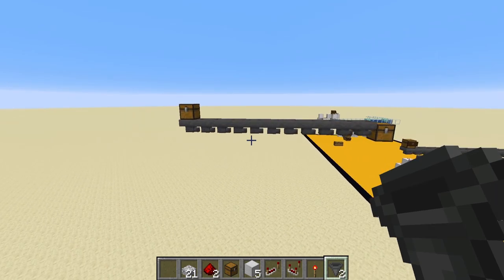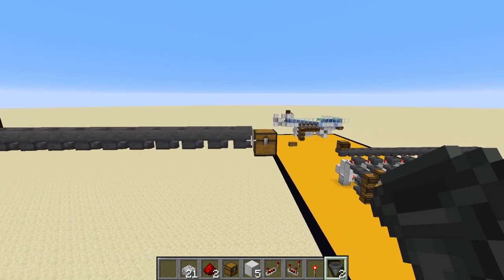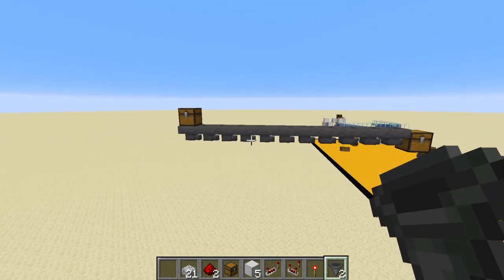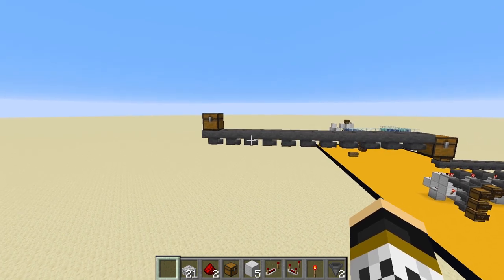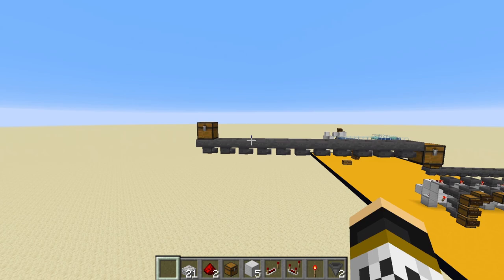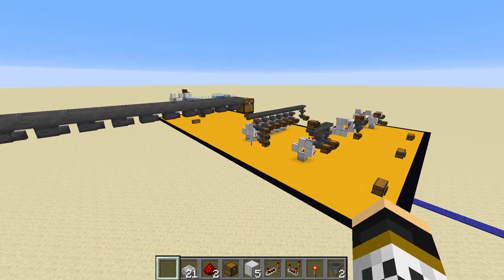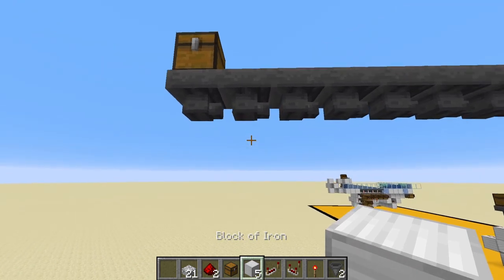To build System 1A, you need an input - whether from a chest, farm, or similar - and an output chest for unfiltered items. The materials in my hotbar are what you need per module. Pause and multiply each material by the number of items you're filtering: so for 10 filtered items you'd need 10 of each, meaning 42 dirt slabs, 40 redstone dust, 10 chests or more for extra storage, and so on.